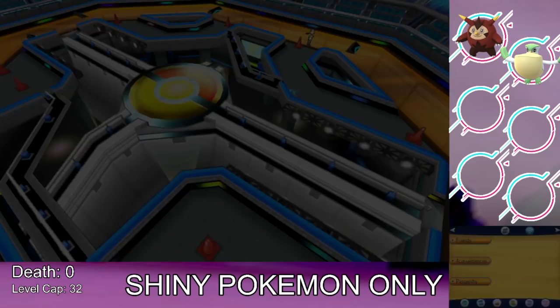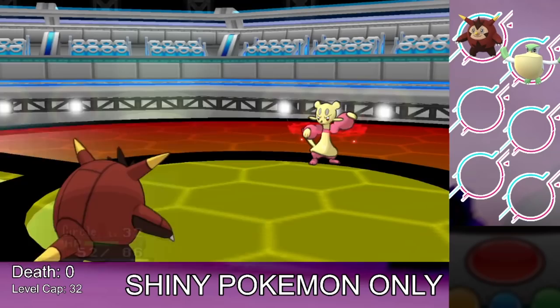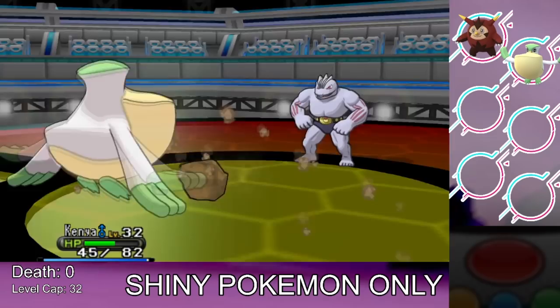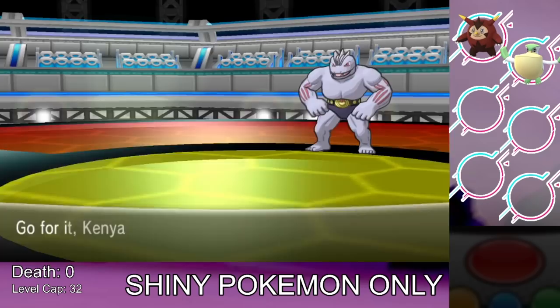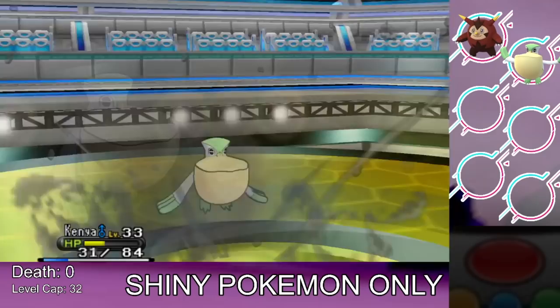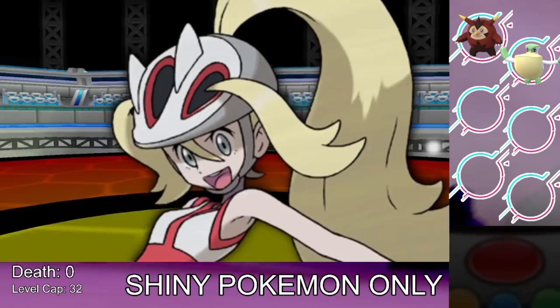We start the battle using Quilladin against Korrina, which was a questionable choice — Quilladin gets beat up by her Mienfoo. I switch to Pelipper which beats the Mienfoo. She sends in Machoke; I switch to Quilladin to Leech Seed it, but get hit by Rock Tomb unexpectedly. I switch back to Pelipper, who roosts up and knocks out the Machoke. Her ace Hawlucha comes next — we Wing Attack, survive a hit, roost, whittle it down, and beat Korrina for the third gym badge at level 32.